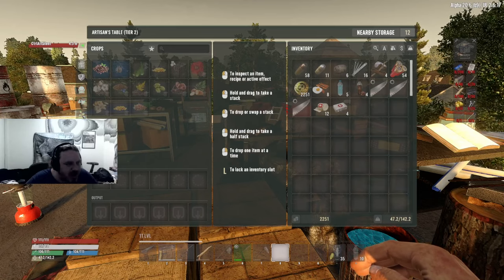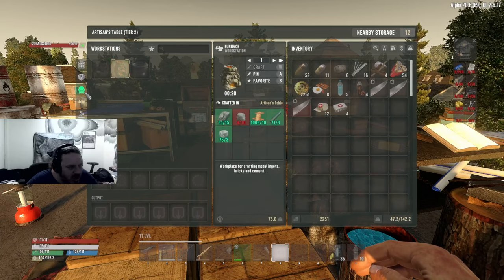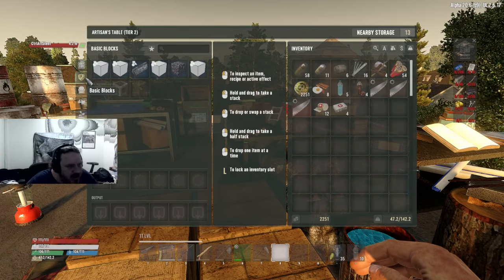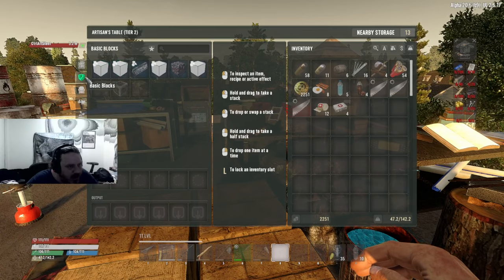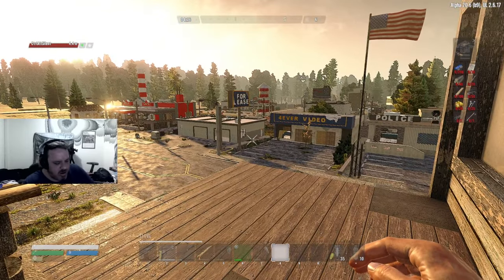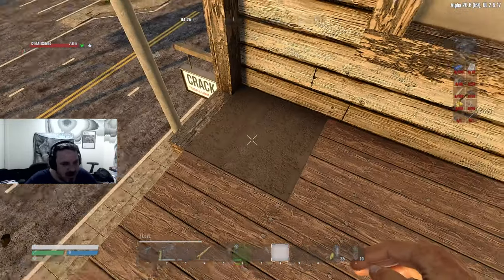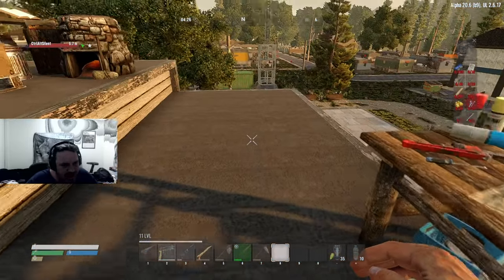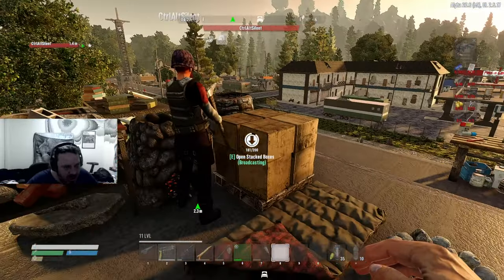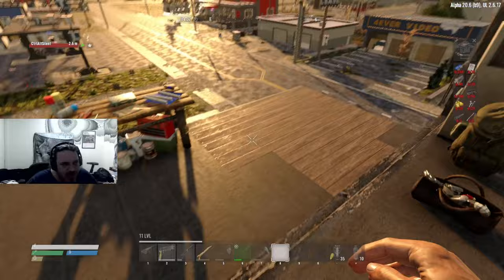Some hay bales and concrete barriers — that might be something we can think about using for defense. I'm a little short on clay because I used it all for the bricks, so I'll keep an eye out for more as we go. It's already 4:30 — game time, not my time. Let's do it.